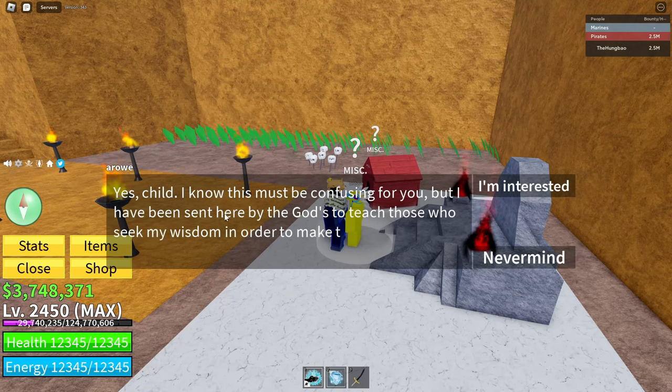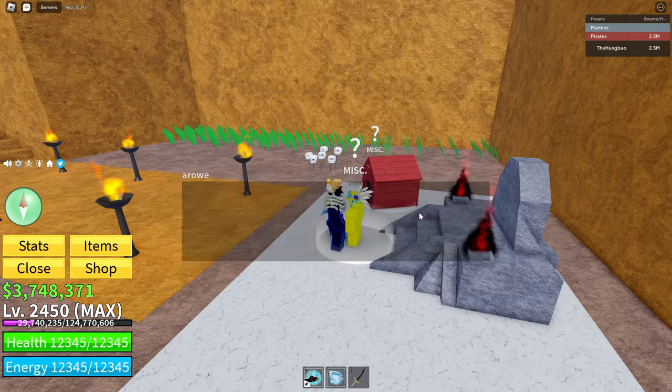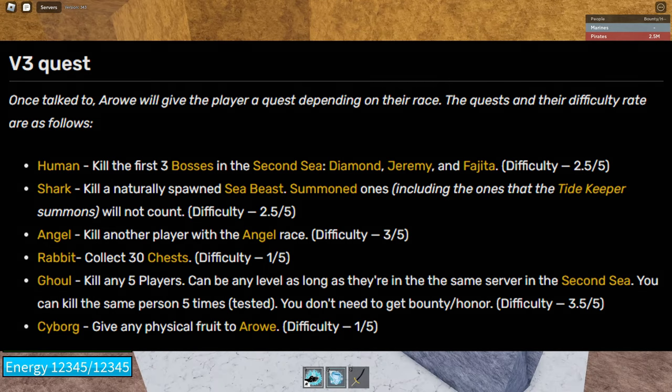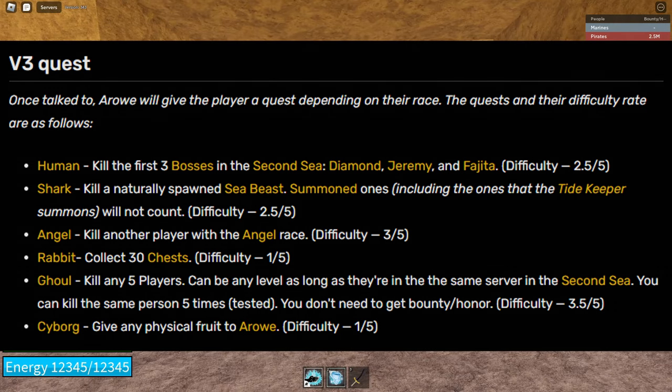Arrow will give you a quest that depends on your race, so every race has a different quest. Humans will have to kill three bosses: Diamond, Jeremy, and Fajita — a very easy quest. Sharks will have to kill a sea beast, so all you have to do is go to the spawn, summon a sea beast, and kill it.